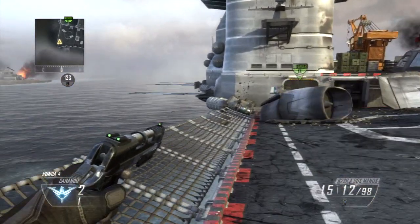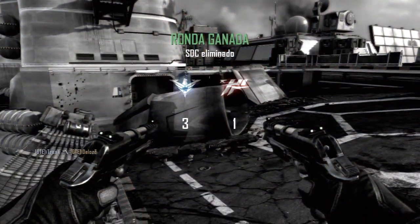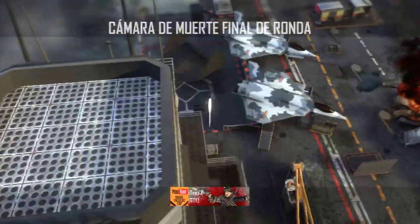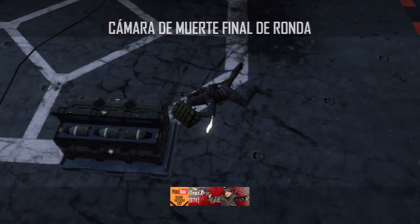Si llevamos el slot que nos permite llevar dos Tomahawks, pues nos hará más fácil. Si no le clavamos el primero, igual le clavamos el segundo. O por si hemos tirado el primero para hacer una cross de primera sangre, también.